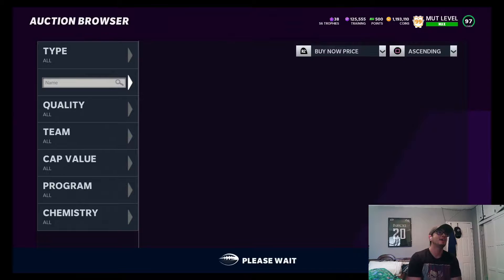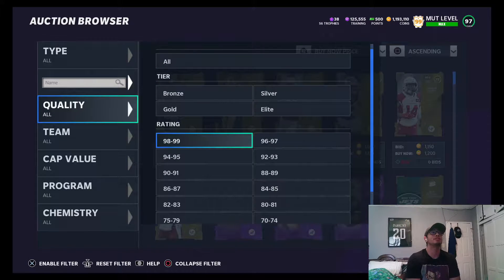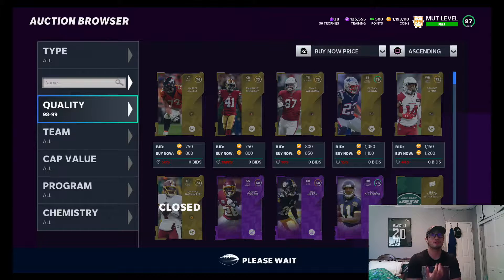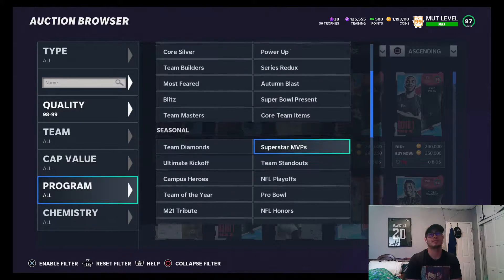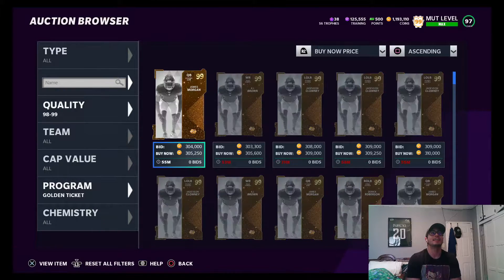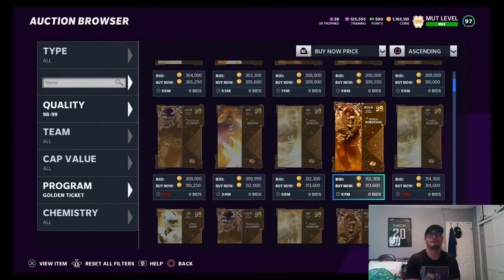We got one already on the team - wide receiver golden ticket Jalen Rager. The other three: I know one of them is Derrick Carr for sure, and then Derrick Robertson I believe is his name, and then Grant Del Pit. So let's take a look real quick.